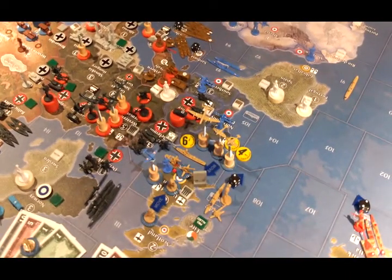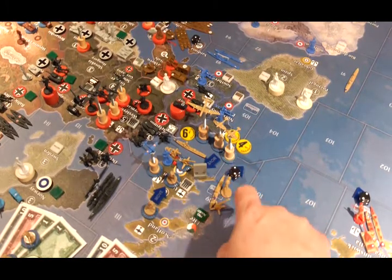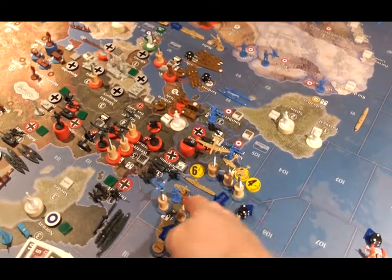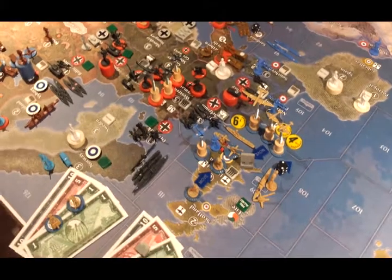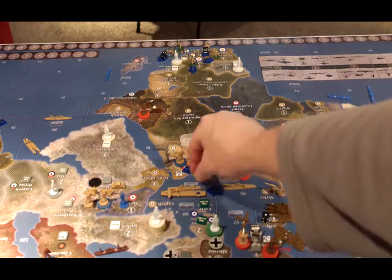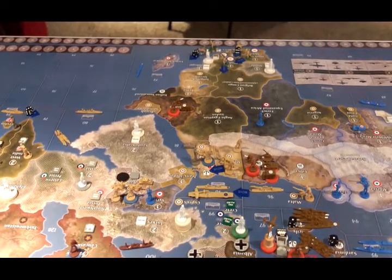The British will also be supporting Gibraltar with an infantry and an anti-aircraft artillery being loaded up in C-Zone 109 and moving to C-Zone 91. All of the planes that participated in the C-Zone 110 attack will land in the United Kingdom. The two infantry from Scotland will move south into the United Kingdom. In the Mediterranean, the ships in C-Zone 96 — that's a cruiser and a submarine — will go into C-Zone 98. And all the forces in Alexandria, with the exception of one infantry, will move into Egypt.